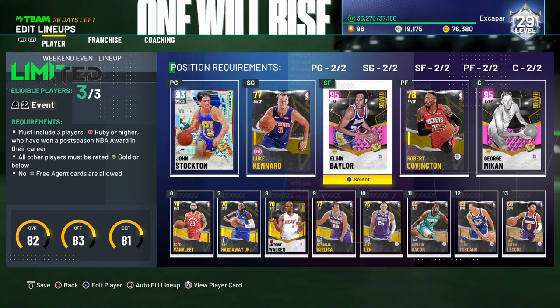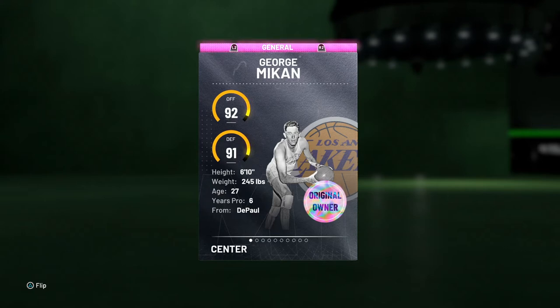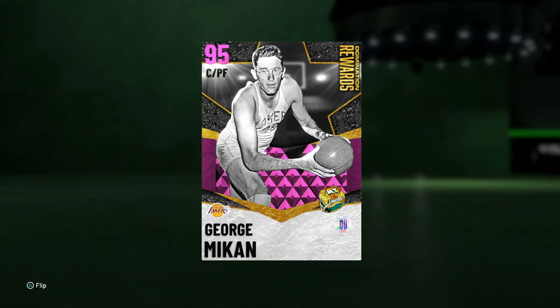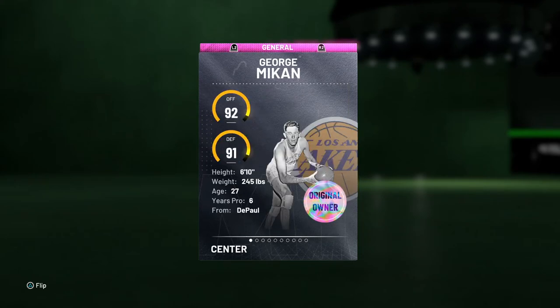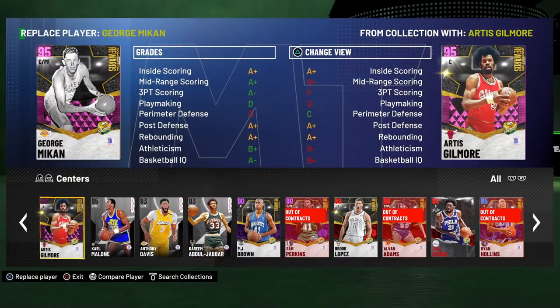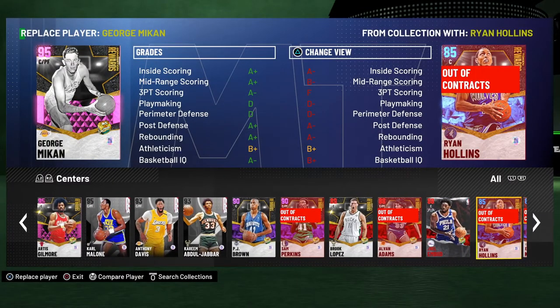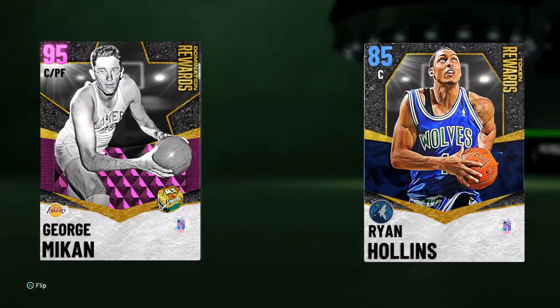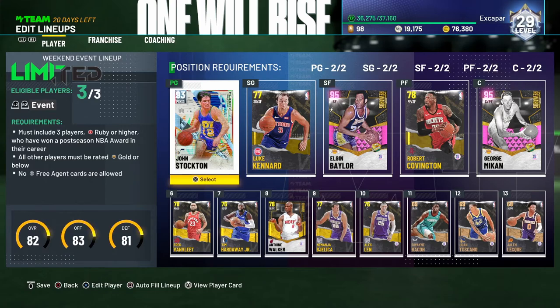Big takeaways for wings: make sure they can shoot and dunk for offense, and have Quick First Step with some form of Clamps. For center, you want someone who can rebound well and hit the occasional mid-range. Willis Reed would be beautiful. I used Kristaps Porzingis for a while — works like a charm — but went with George Mikan: six foot ten, 83 three-point shot, solid finishing, defense, and rebounding, decently quick, three Hall of Fame badges for post moves, and beautiful Gold badges for rebounding, defense, shooting, and finishing. Budget options: Brook Lopez, Sam Perkins, Joel Embiid, Ryan Hollis, or Porzingis.